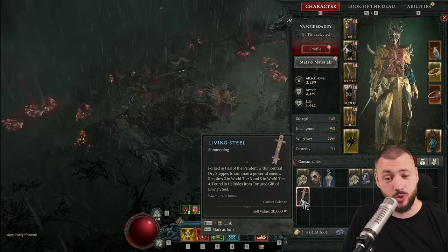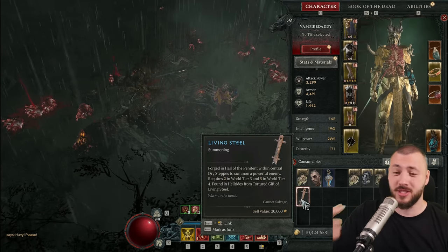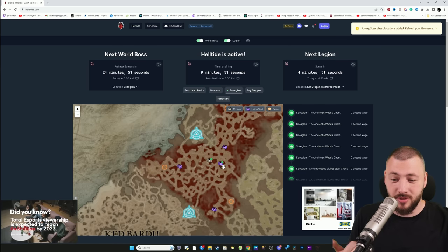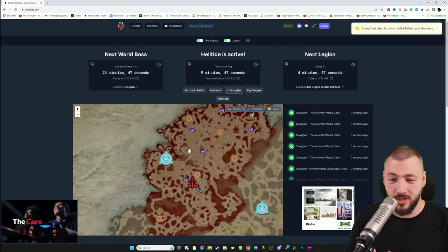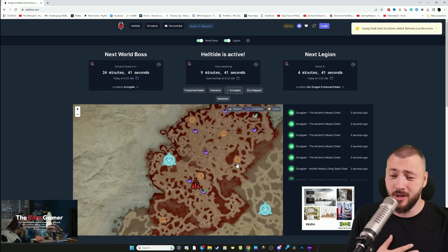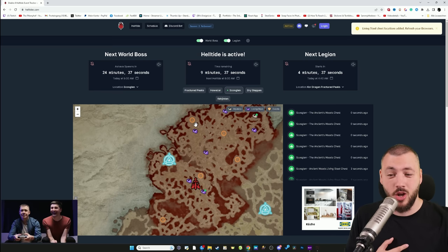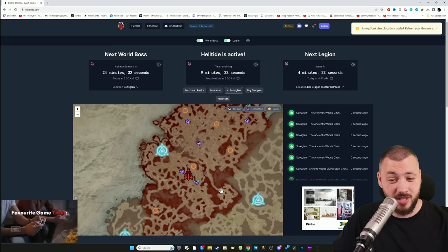These chests also reset on the hour, just like the Tortured Gift of Mysteries for 250 cinders — every hour the position changes. Helltides.com already has this included; you can go there and it will show the Living Steel chest location, which can appear in four or more locations per region. For farming cinders, always do the events around the map to get the most cinders, and then with your 300 hand that in.